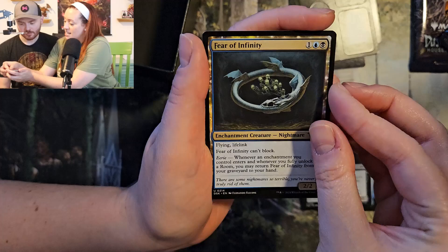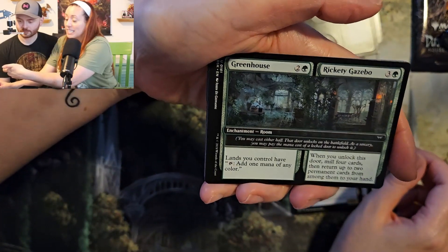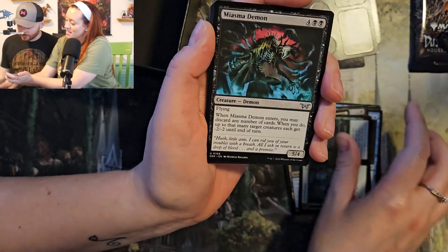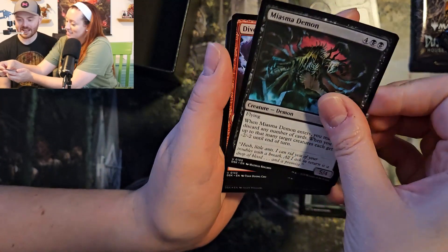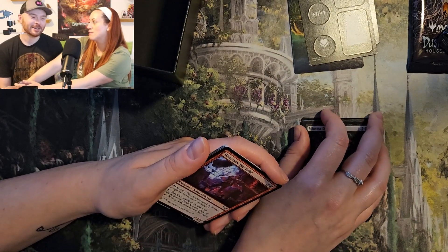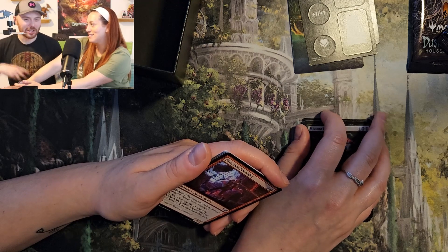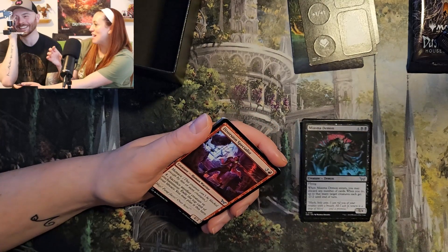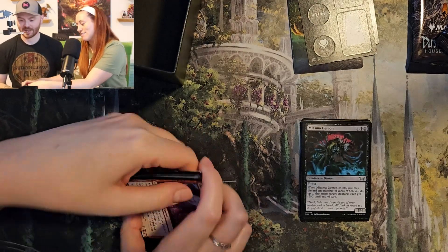Fear of Infinity — it's a nightmare with lifelink. Interesting. Greenhouse and Rickety Gazebo. My Asthma Demon. Don't make fun of people with asthma — it's really funny if they end up in a horror movie running from a slasher. You know that would be me, but I have that extra chamber I have to put on. Yeah, I'd be dead. Just leave me for dead.